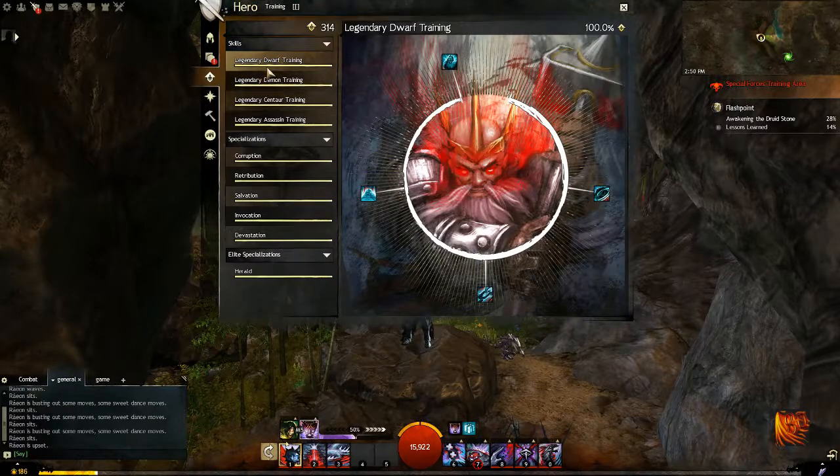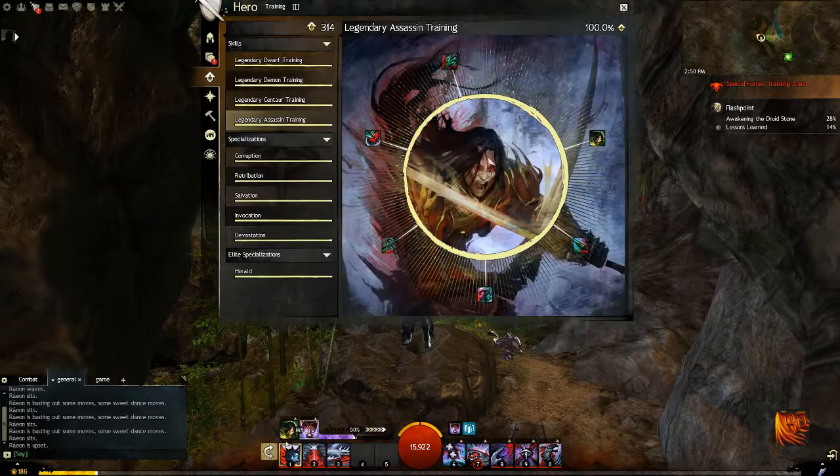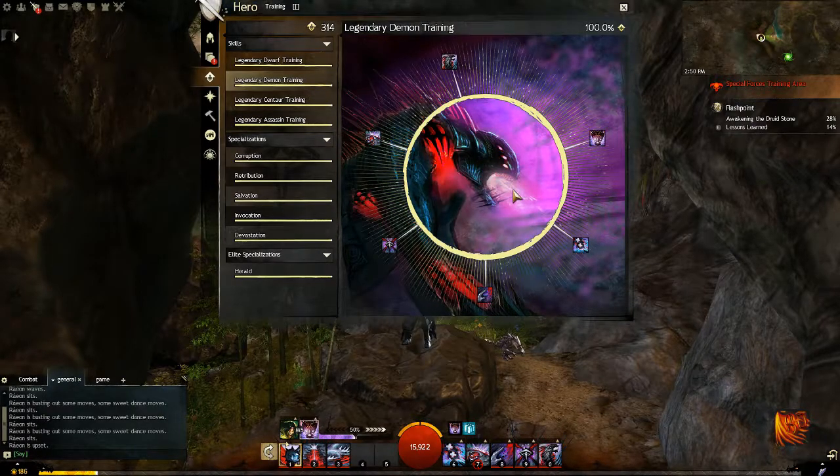You start off with a little bit of the Legendary Dwarf skills unlocked and that's about it. But once you hit level 11, where do you want to go from here? You don't want to keep going into Legendary Dwarf. Instead, you want to unlock Assassin — especially if you are going the route of a power build — and Legendary Demon, especially this one first if you are going for a condition build.